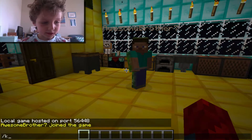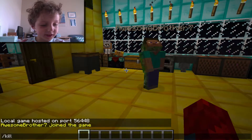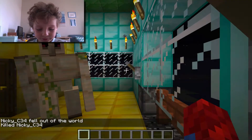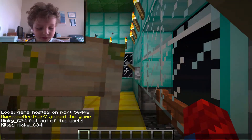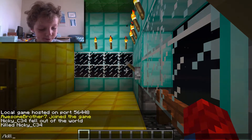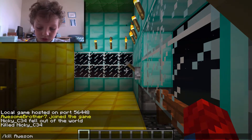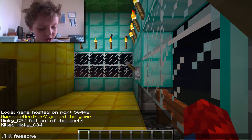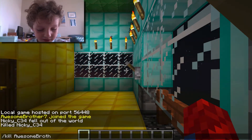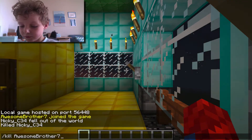Then you press K, then I, then double L — don't just press enter when you say kill. You never just kill yourself, so don't do that. You have to do kill with a dash first, then a space, then write who you want to kill — for example, awesome brother seven — and then press enter.